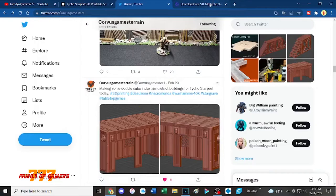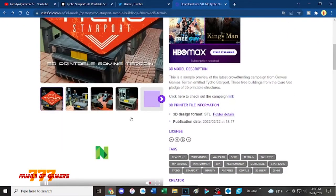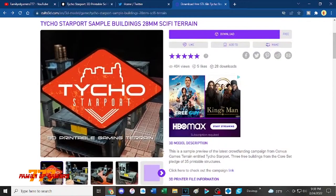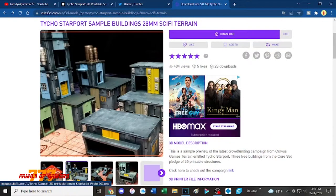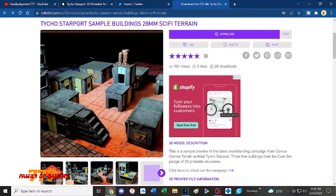On Cults there is something where you can download a few of these cool buildings and stuff. I want to get one of these — I didn't get one of those. This L-shaped building right here is pretty cool.